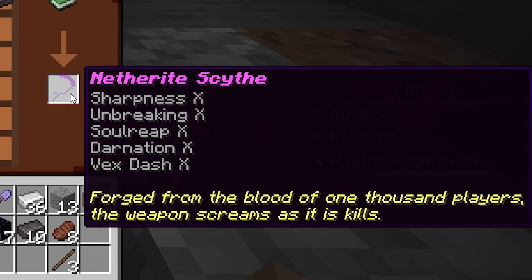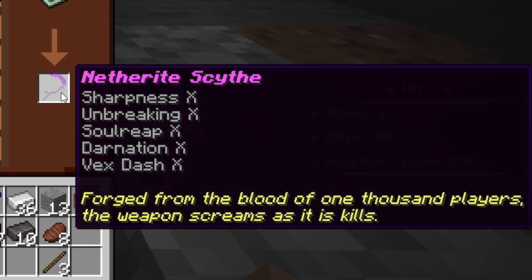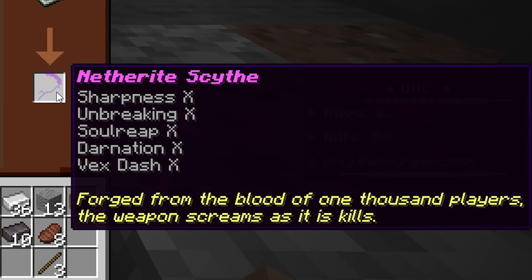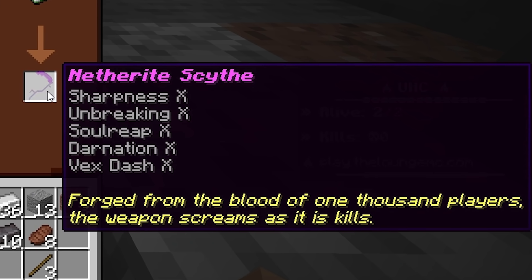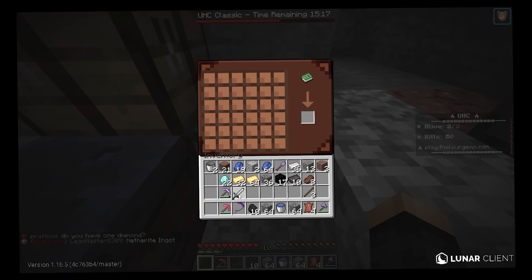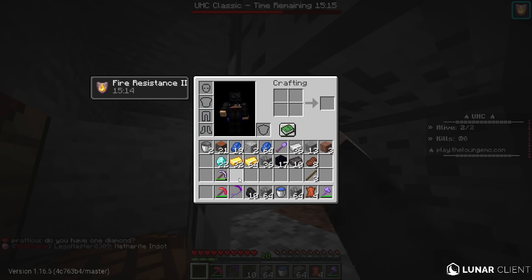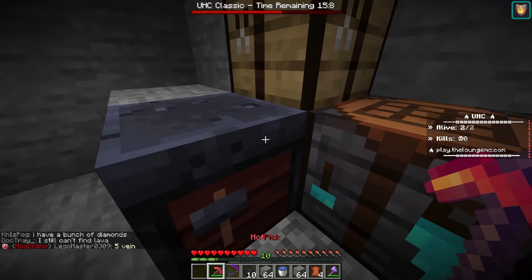Sharpness 10, Unbreaking 10, Soul Reap 10, Darnation — wait, what's Darnation? And Vex-X, whatever that means. Forged from the blood of 1,000 players. The weapon screams as it kills — what does that mean? I guess we don't need the Iron Sword anymore, but we now have a Sharpness 10 Netherite Scythe. This thing actually looks so cool.